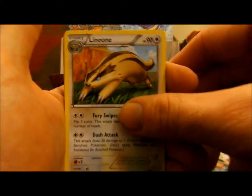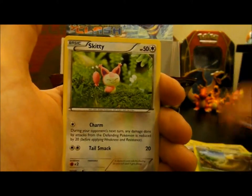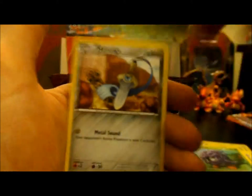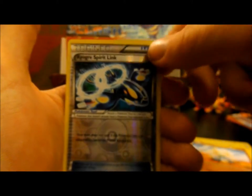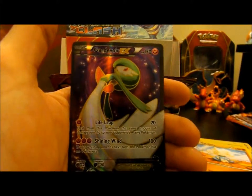So again we have another Linoone, a Kyogre Spirit Link — hopefully get the Groudon one — Kakuna, Skitty, Tangela, Trico, Hone Edge, Meditite, and a Reverse Kyogre Spirit Link. So I'm getting all the Spirit Link reverses.